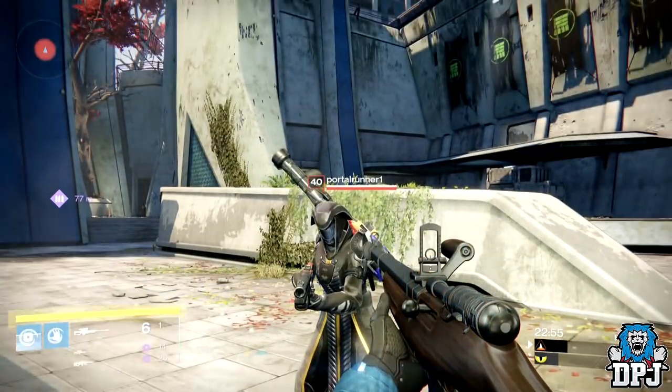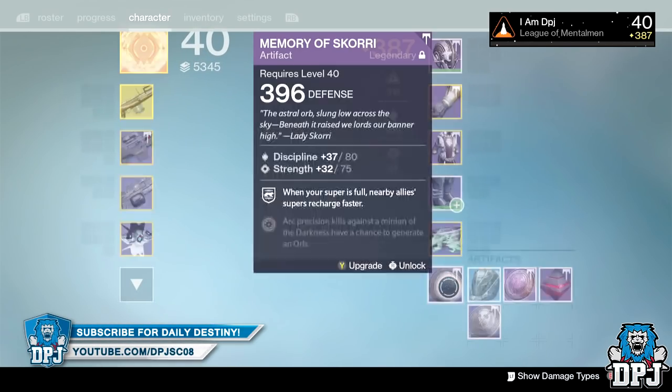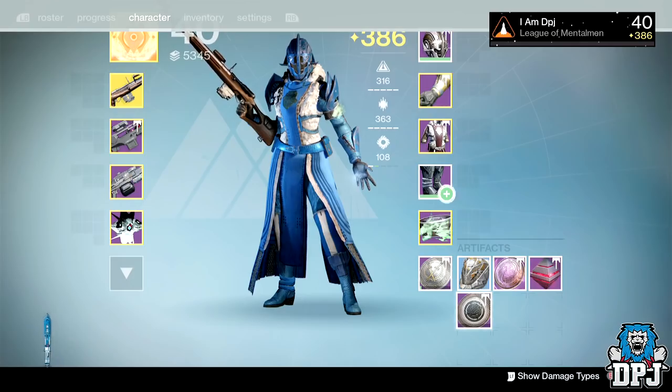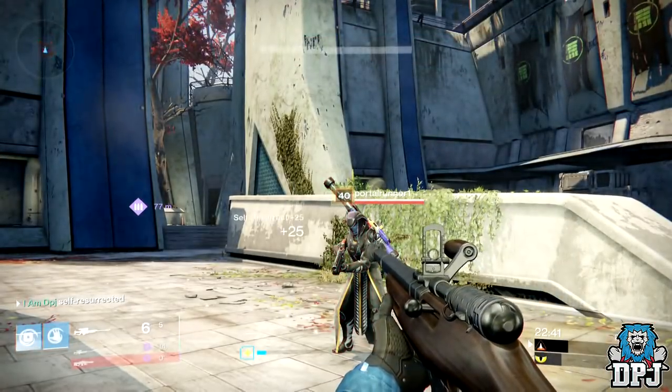It does come at the cost of losing the abilities you get from that super, but what good are the abilities when you get killed during the animation anyway? That is it — the warlock self-res glitch. Hope you guys enjoyed the video, thanks for stopping by as always, and I will catch you guys on the next one.